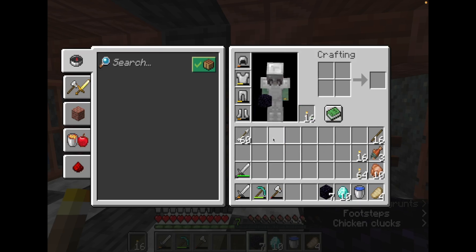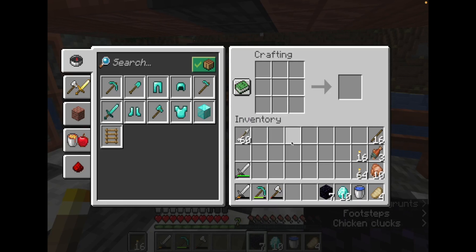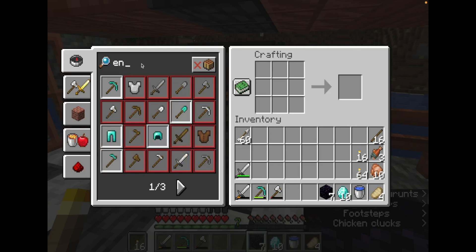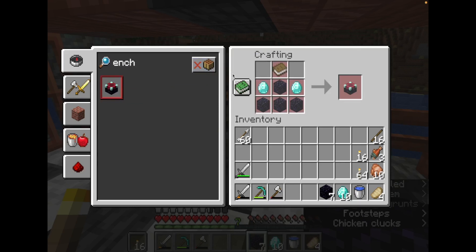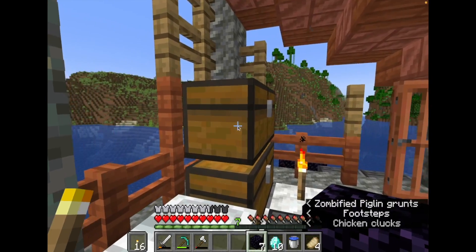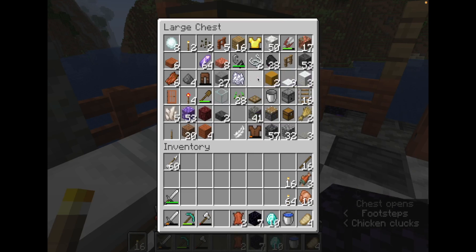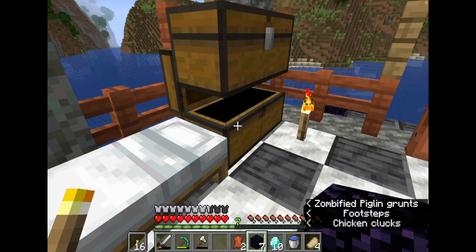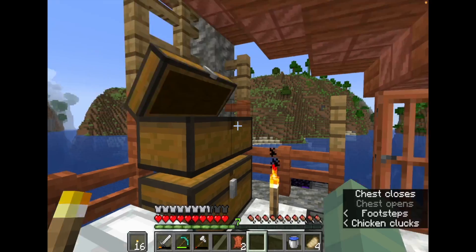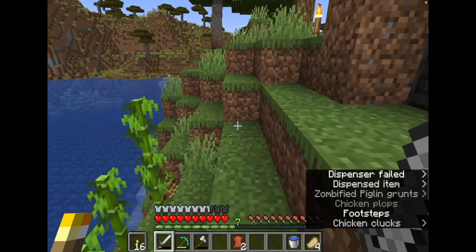Hey guys, welcome back. The first thing I want to do before we start going into caves is create an enchanting table. What am I missing? I need a book. We have some leather, but I don't know if it's enough. There are some nearby cows though. With two leather, I believe we need three leather to make a book, so let's go cow hunting real quick.